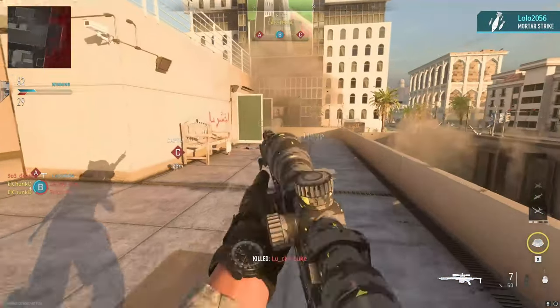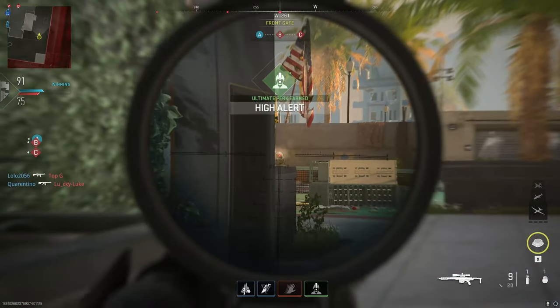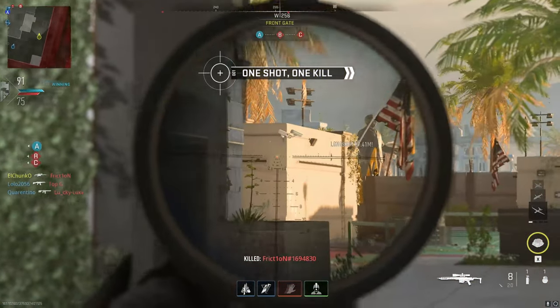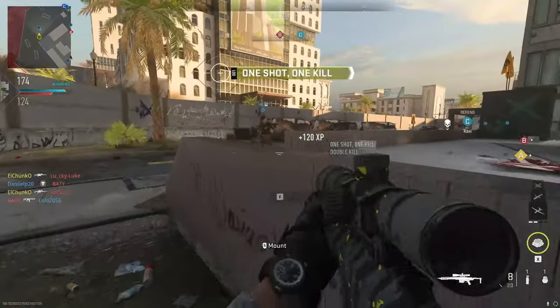Playing aggressive in and around the Hardpoint and Flags is an easy way to get guaranteed kills because there's always going to be enemies rushing onto them. My third tip is actually sliding into enemies. This makes you a harder target to hit and gives you a chance to get really close to the enemy and get a guaranteed no-scope kill.